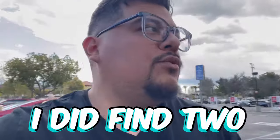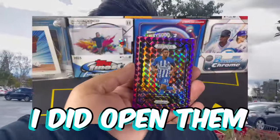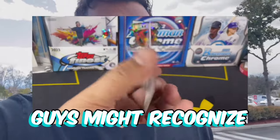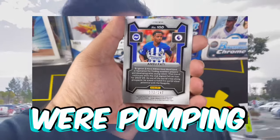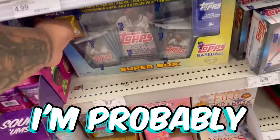I did find two blaster boxes of Prizm — EPL and just Premier League. I opened them up and as you guys can see on the screen, this is the card I got. Some of you guys might recognize the name Ansu Fati — a lot of people were pumping him up back in the day, but he was just riddled with injuries, torn ACL, Achilles, all that bad stuff.